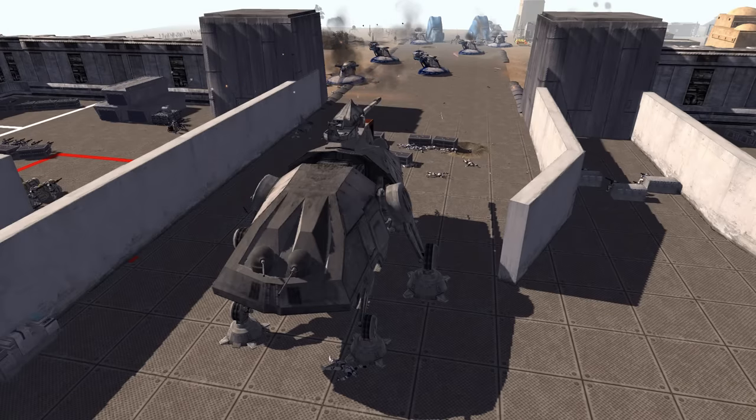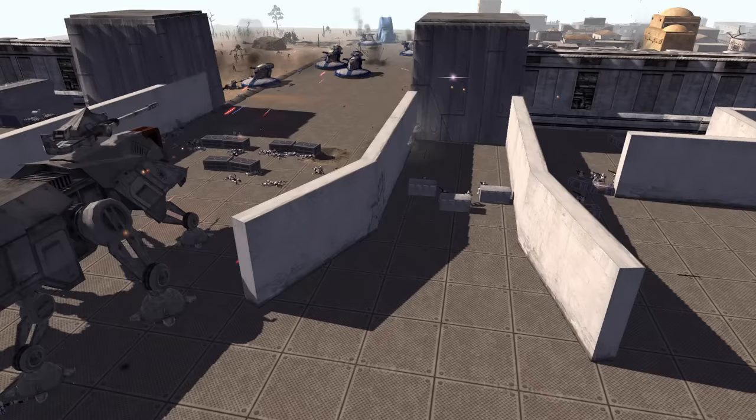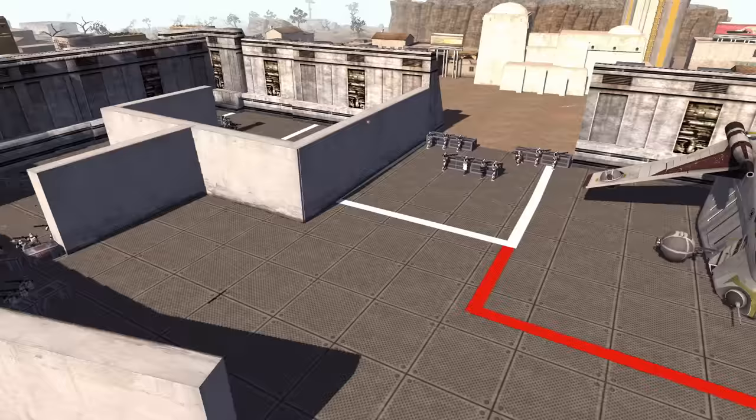The AT-TE really needs to pick up the pace here taking out some of these tanks. It's trying its hardest — it's taken out a bunch of them — but it's on its own now for this frontal defense, which is real rough.